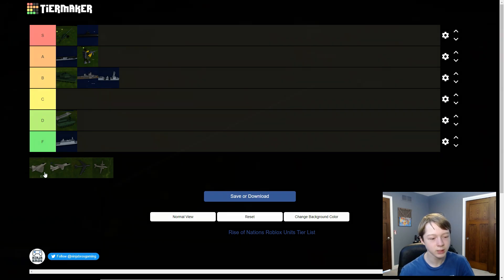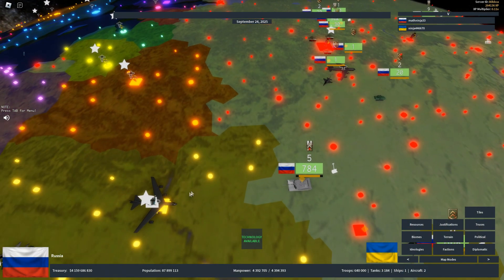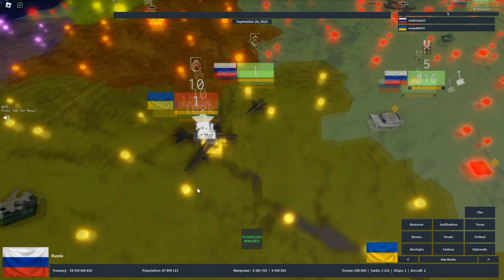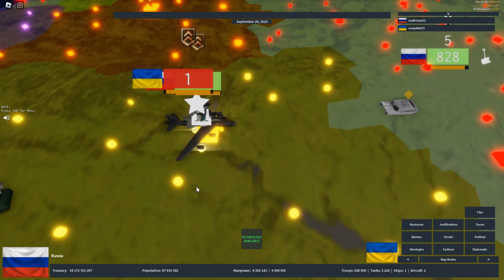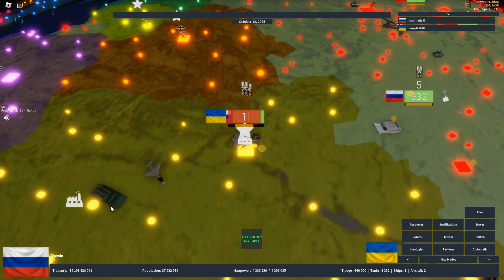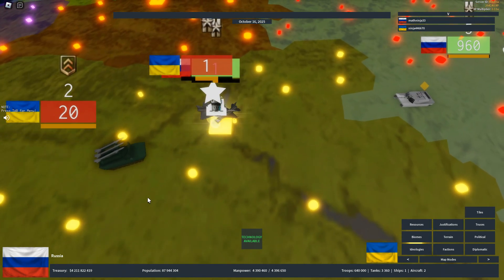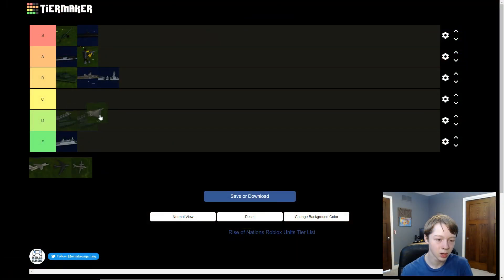The fighter is interesting — it's an air unit that kills all other air units, similar to anti-aircraft but much faster. However, it's also way more expensive and uses fuel, which anti-aircraft don't. Anti-aircraft can also kill everything air-related, while fighters can only kill those three air unit types. So I'm putting fighters below anti-aircraft.